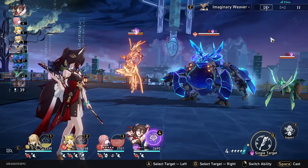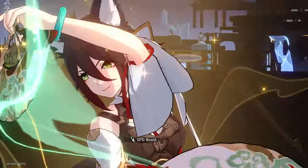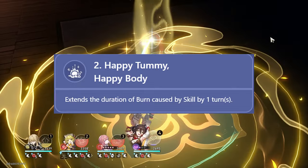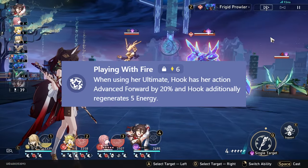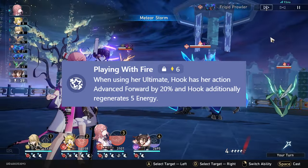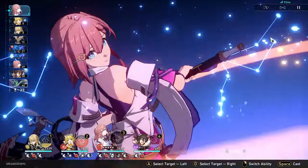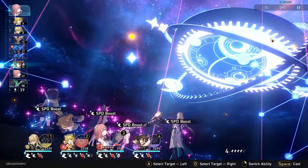When you play Hook, you'll quickly realize that it's not hard to keep your enemies burning. Her skill has a 100% base chance to land, and her E2 extends the duration of her burn. On top of all this, Hook has a really good A6 trace that advances her action forward by 20% when she ults. This paired with Tingyun is very strong, and she takes more actions than you would think despite her slow speed.